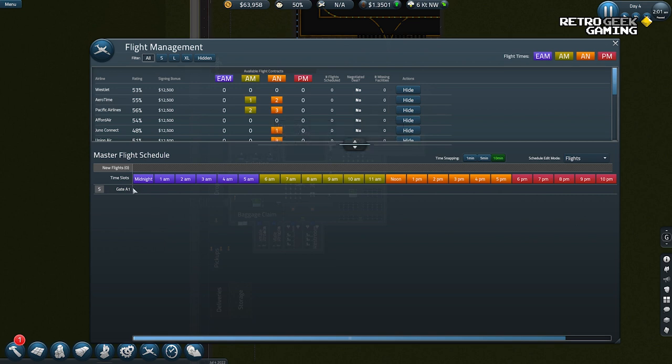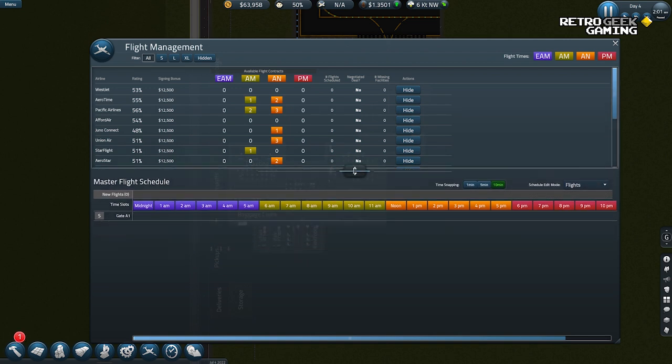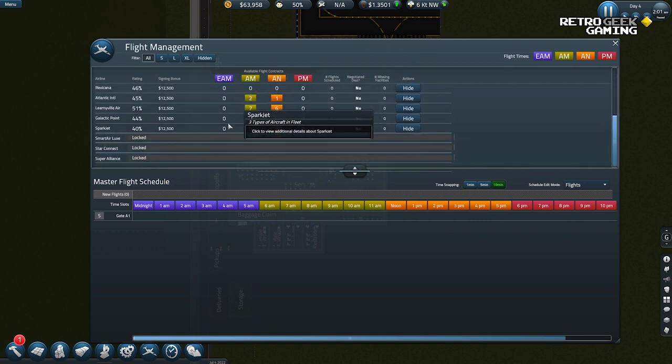Because here, when we have more gates, you will see different gates in the schedule and you can arrange them. I'll show you very soon. Available flights — available contracts. I think if we want to do night flights we need some special lights for the runway, which we definitely can't afford right now. So we're going to do maybe a morning contract and an afternoon contract.